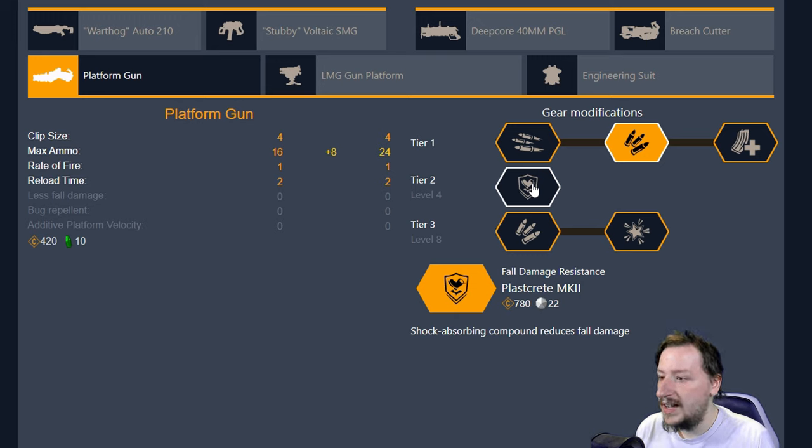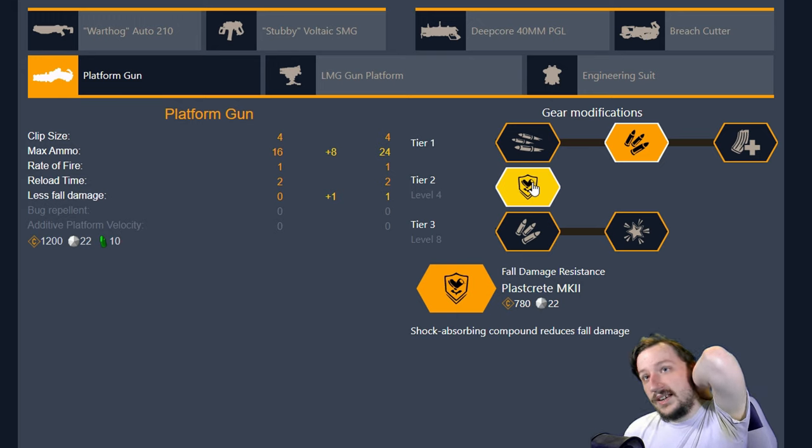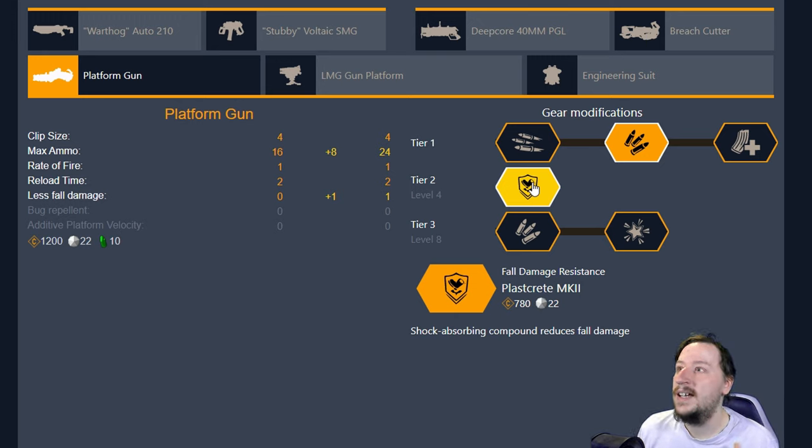In tier two we have one option: Plastcrete Mark 2. This makes it so we take reduced fall damage when we fall on our platforms. This also applies to friendlies — so if you can fire a platform down below somebody while they're falling and it hits there before they actually land, you can cushion their impact, which is really nice. It also allows the engineer to move around a bit easier and can help you survive getting knocked off a zip line or falling off platforms.